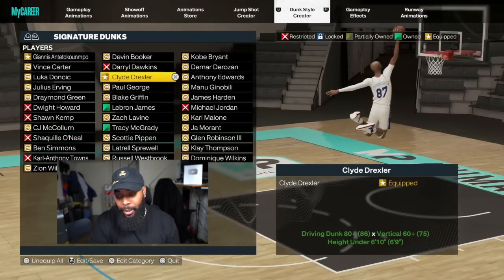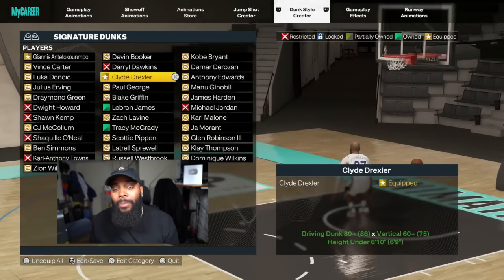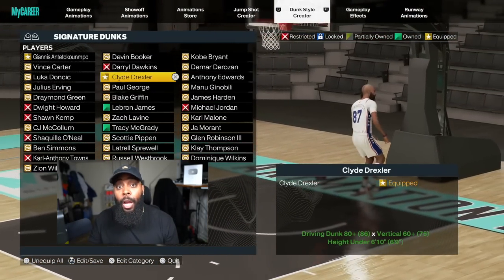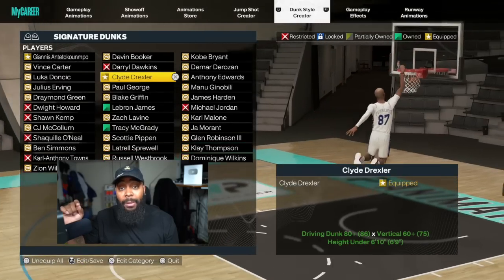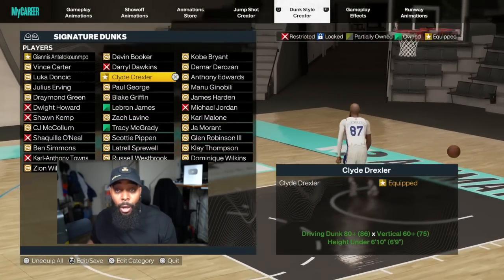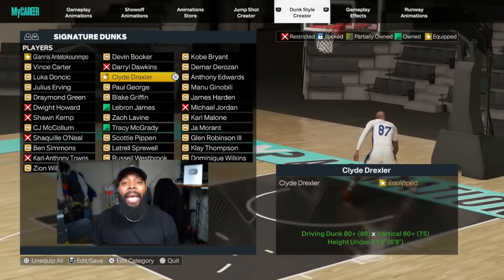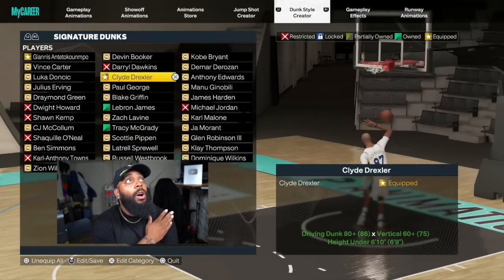Next — Clyde Drexler. The dunk where he brings both feet to his backside is not what you want. You want the dunks that look like uber-athletic tomahawks. He does them from two places: coming down the middle on a fast break — with Limitless Takeoff on gold you're going to fly — and also from the wing driving right toward the rim. If you drive from the right wing straight to the rim, he does another uber-athletic tomahawk. A lot of people just can't guard it — you move way too fast. It's a beautiful dunk.